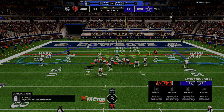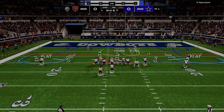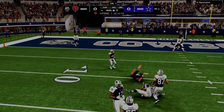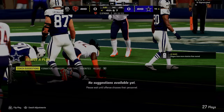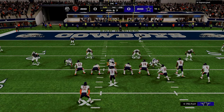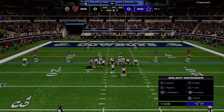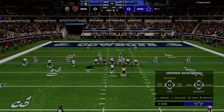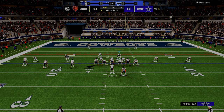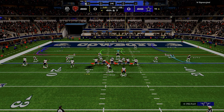For example, this guy is running to the wide side of the field. It would be a really hard throw to throw a corner route out to the right, so I know I don't really have to guard that. The main thing I'm looking for is something to the left side or the vertical seam streak. I also want to use the goal line as an additional defender — that is another really important part.